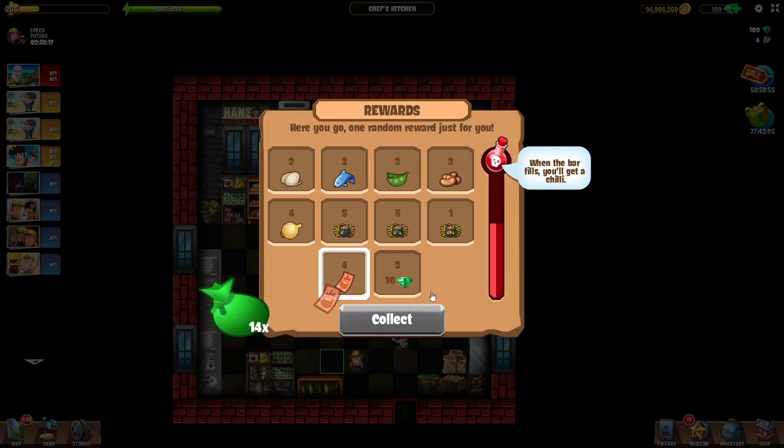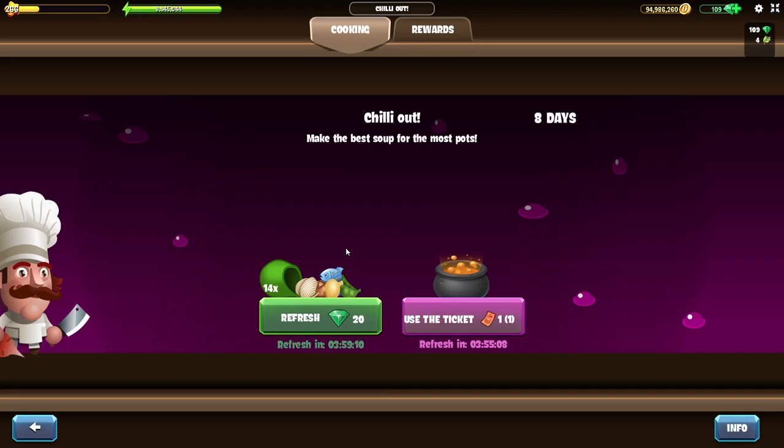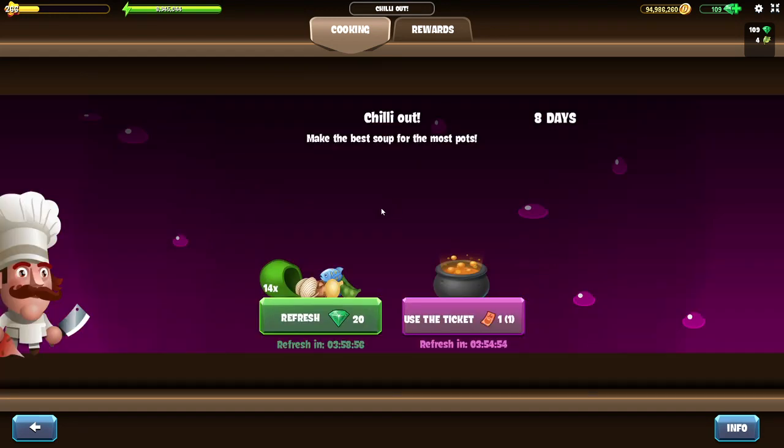Let me just collect my ticket and get back to my can. You can check the contents of your special inventory when you tap or click on this icon just above the refresh button. You can see that there are some noodles, fish, peas, beans, onions and chili sauce. The repeatable location will be refreshed in four hours, and that's pretty much it about the ingredients.